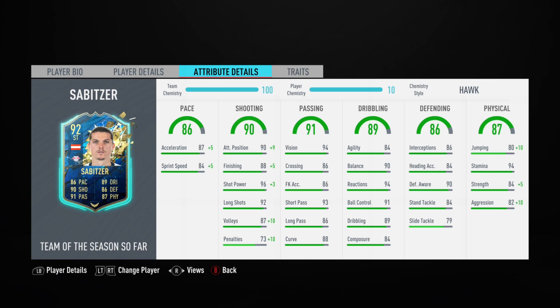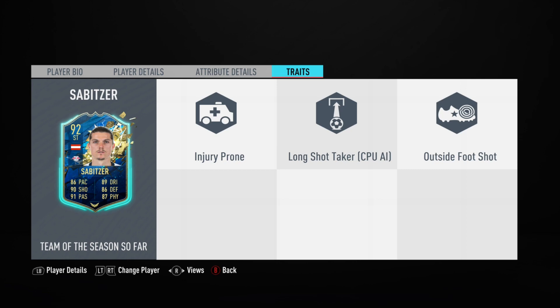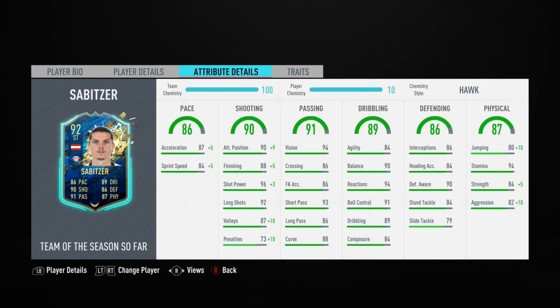Taking a look at his stats: I've applied a hawk chemistry style because I put hawk on almost everybody. That puts him up to 90 pace overall — 92 acceleration, 89 sprint speed — gives him 93 finishing, 99 positioning, 99 shot power. For dribbling: 84 composure, 84 agility, 90 balance, 94 reactions, 89 dribbling. Greens all over this card. His strength goes up to 89 with hawk, so it looks like he could play striker and pretty much anywhere. Let's go into the highlights and see if this card is worth getting.